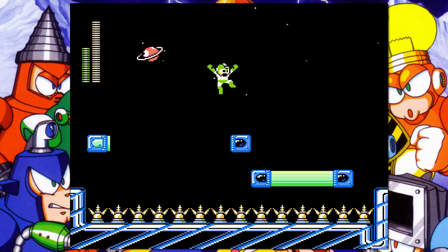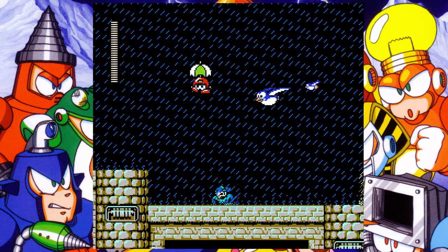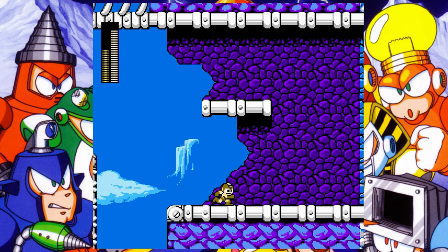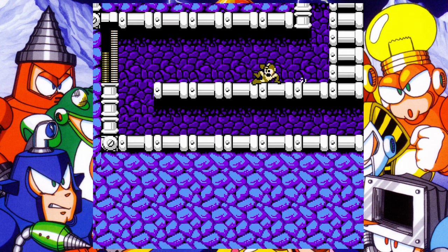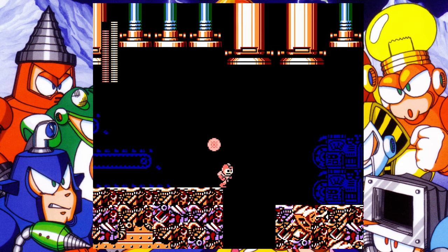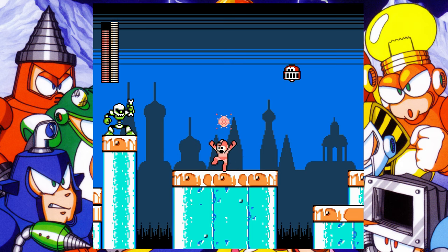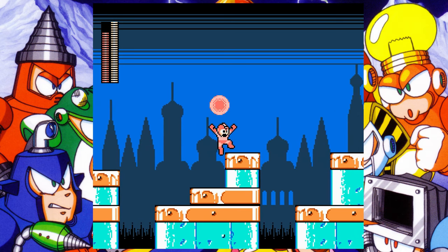Mega Man 4, as we all know, is incredibly underrated, but the holes in this game are absolutely diabolical. Every hole in Toad Man stage is stupid, but that's mainly because of the rain, and the entirety of Skull Man stage is basically above a giant hole, but I haven't fallen off there since I was like two years old. To cut things short, the worst hole for Mega Man 4 is every single hole that has stupid enemies jumping out from the bottom. The ones in Dust Man stage are horrible, the ones in Dr. Cossack stages are horrible, and frankly, every single one of these holes is completely stupid — they all tie for the worst hole from Mega Man 4.